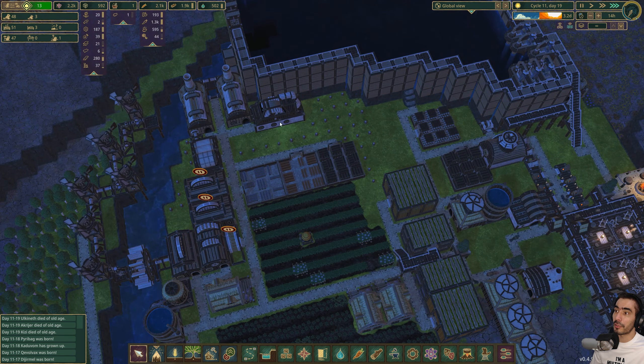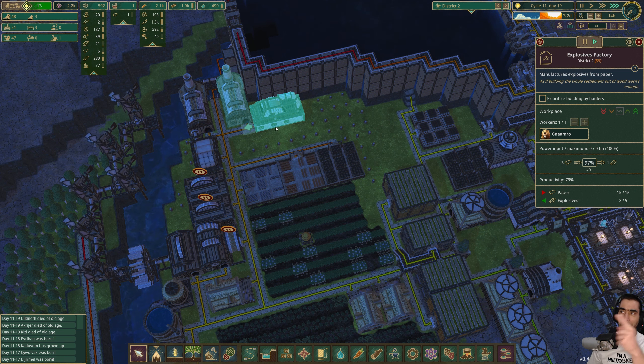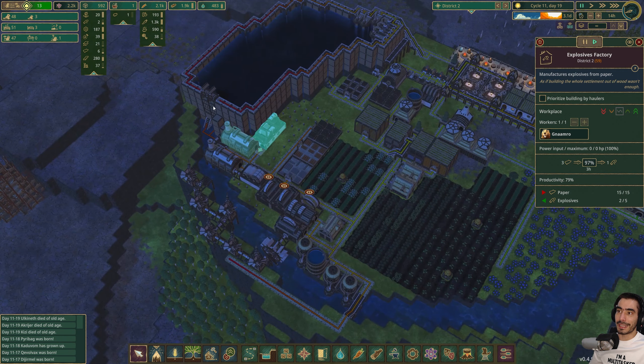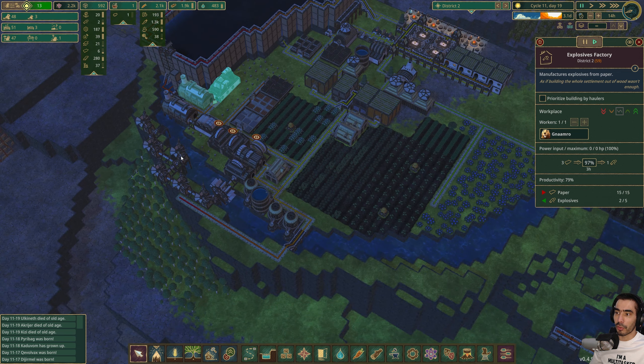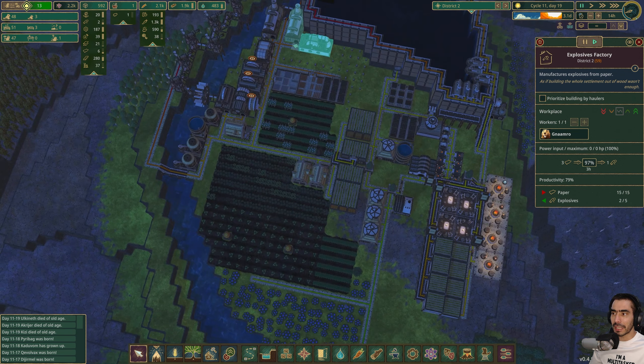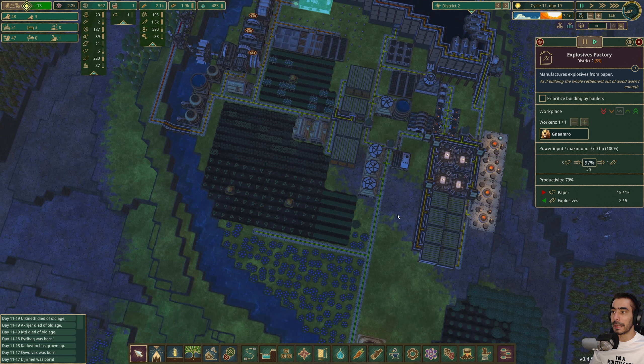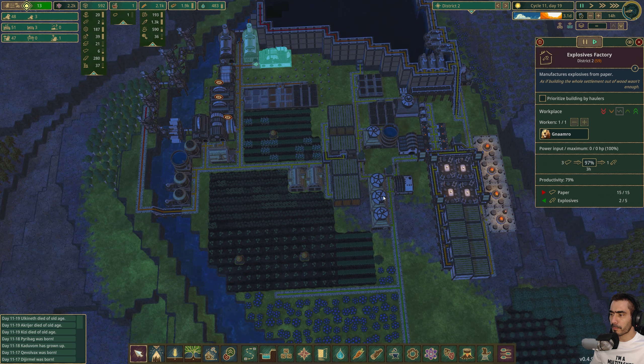By the way, I have made the explosives factory - I ended the last video with it not being built, but as you can see we now have it. Why do I want the explosives factory? It's obvious - it's to make explosives. But there is a very interesting thing I want to do. I actually had to open the gates to have the water go through here, mainly because I want my food production to continue.